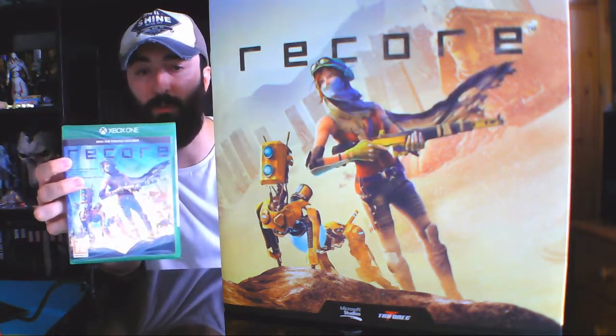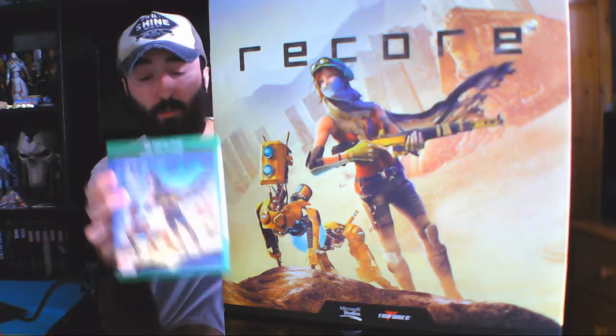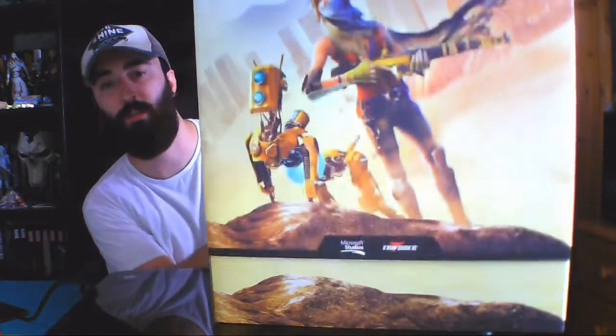Back to the box itself — as you can see here, I've got the game still sealed separately. I'm not quite sure why, considering the size of the box, they couldn't fit this in, but it just came alongside it. This is the game itself just in a regular Xbox plastic case. The box doesn't have a specific unique shape like some recent collector's editions — the Deus Ex one came in a triangle box with a futuristic shape. This one's just a regular square blocky box.